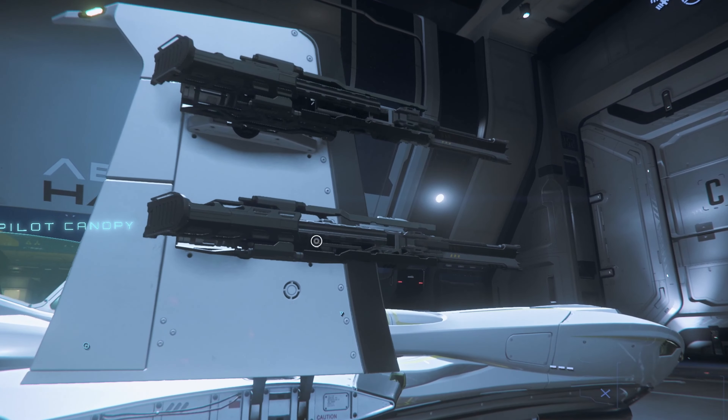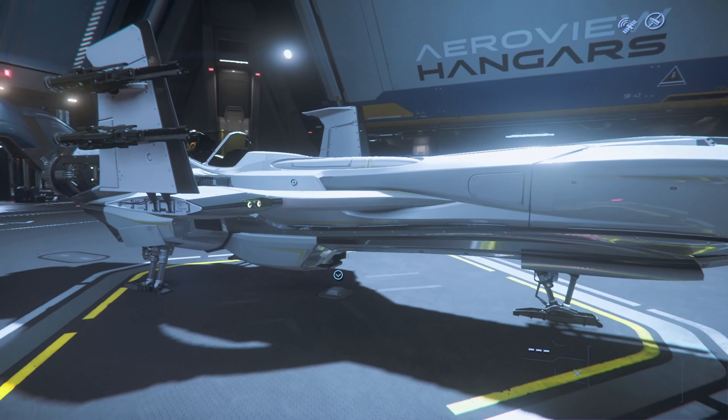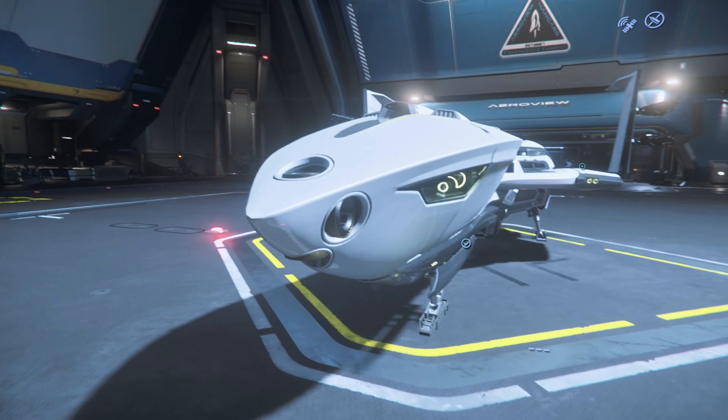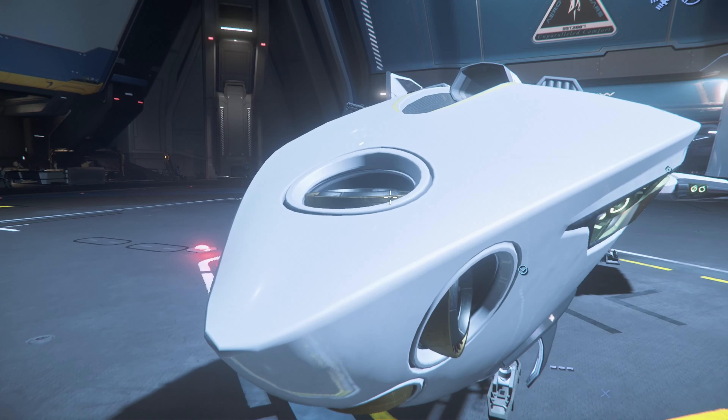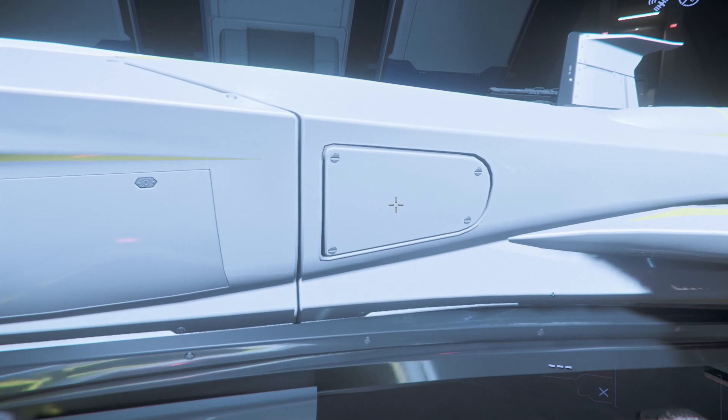Please also comment down below — it really helps me get this video out to other people. We are a small but fast growing channel, so every interaction helps a lot. The Archimedes is available in game for 150,000 UEC at Astro Armada in Area 18.